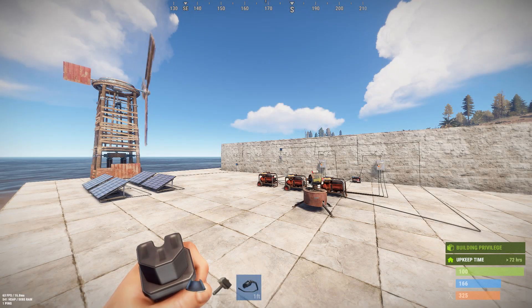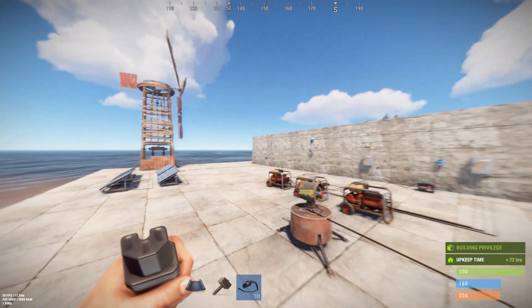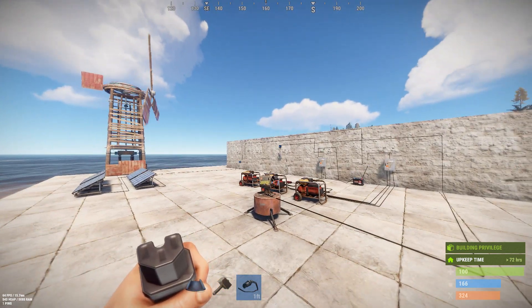Hello everyone, it's ThumperTheRabbitRabbit. It's the time you've all been waiting for. We have passed the September 5th 2019 update and we now have the small generator, which gives us the opportunity to finally build circuits with power backup that exceed the limitation of the single large battery output of 100 units.